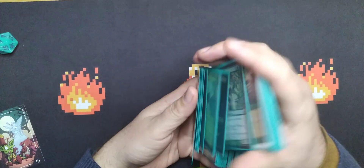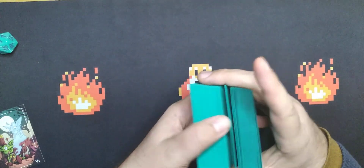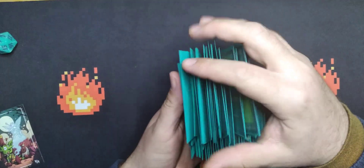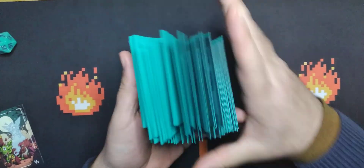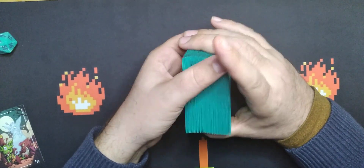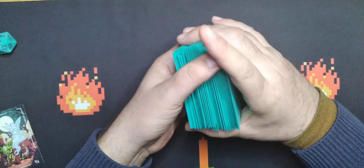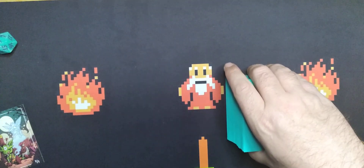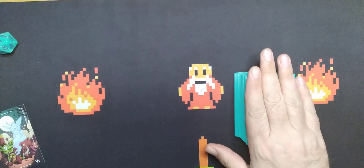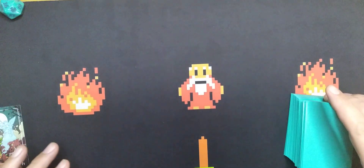When it comes to New Phyrexia, I'm not excited about it. I think toxic is silly — it's like infect but not good. I mean, it's nice to have some more things to do with infect, like a tribal infect thing, but I'm not excited about it. I certainly didn't make any big moves from New Phyrexia in my modern infect deck, which is a beloved deck to me. If you guys can think of anything I should put in there, I'd love to hear it.